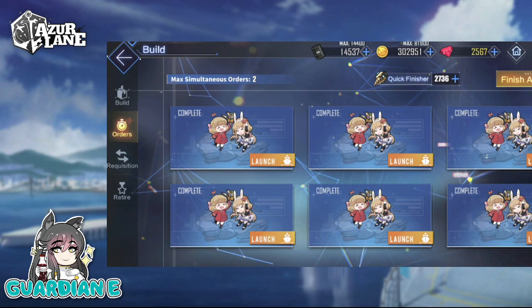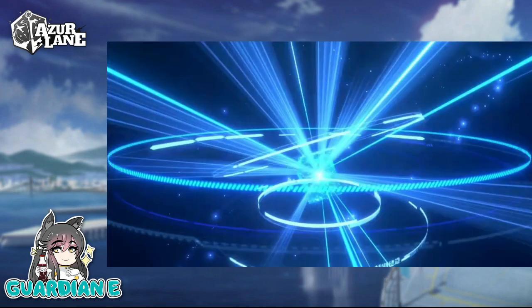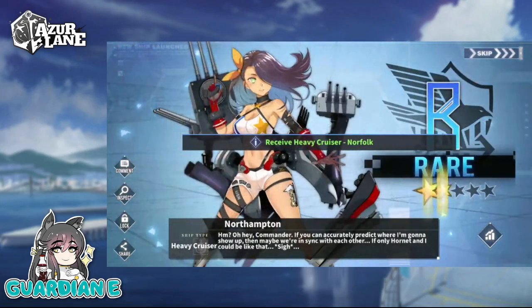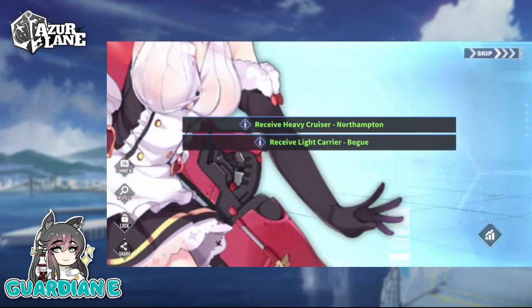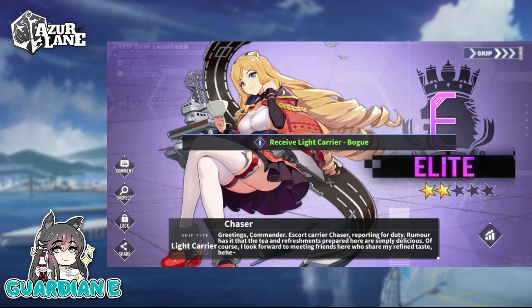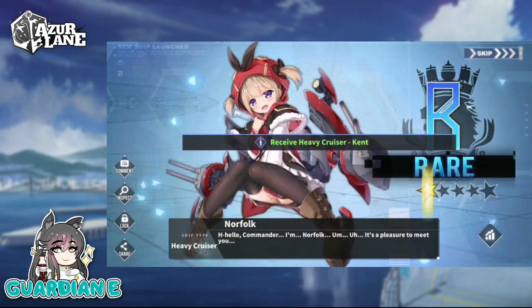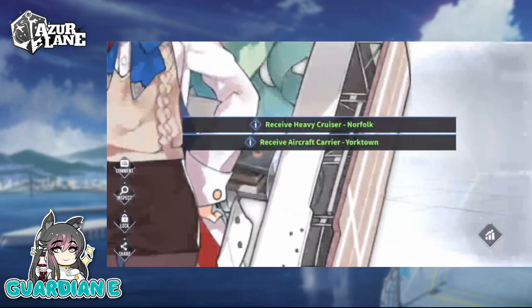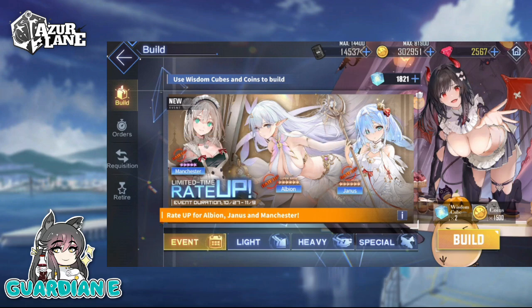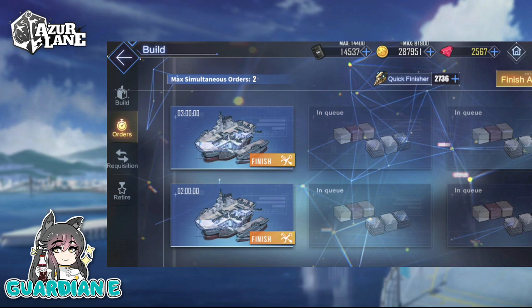Let's get through these event pulls each day. Hopefully we can get another Albion — that's really what I'm looking for as far as any potential event ships. I'd like to get an extra copy just to have one. We're gonna get a chaser — non-event elite: Norfolk and Yorktown. That was about as dry as it comes, unfortunately. We're gonna do one last 10-pull before we say goodbye to the event as a whole.